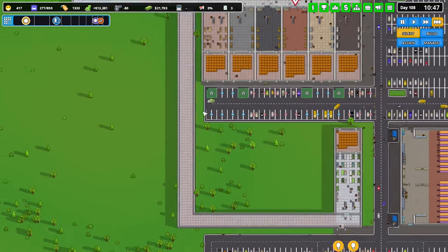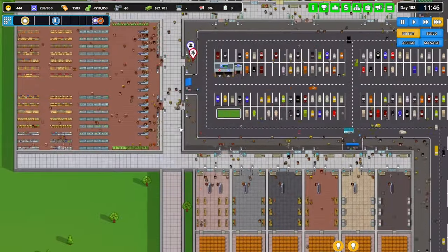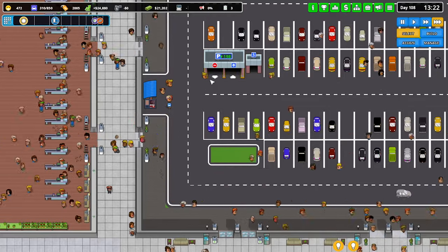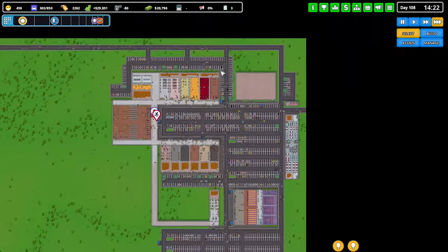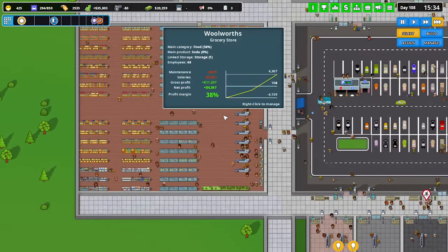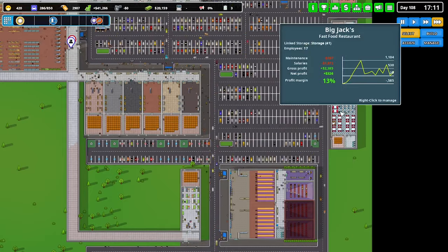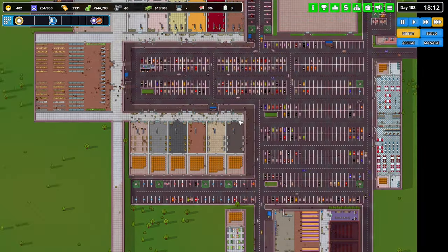Maybe a staff door through there — is that open yet? There are 198 parks left. I think we're making money. How much is our salaries — 5k. How much are you making there — not much, a little bit. They're preferring one store over the other, which is fine.